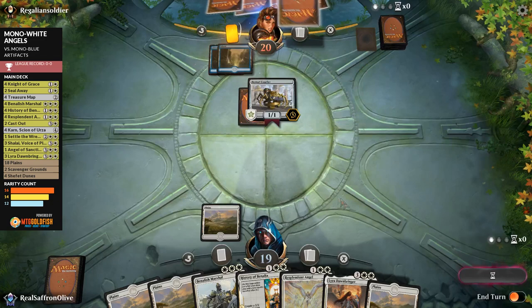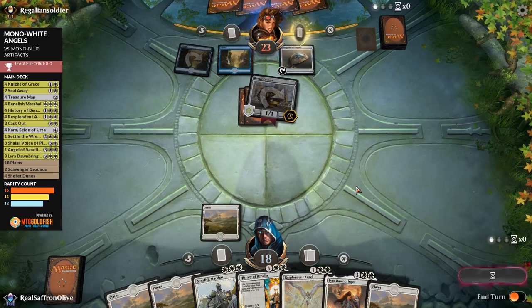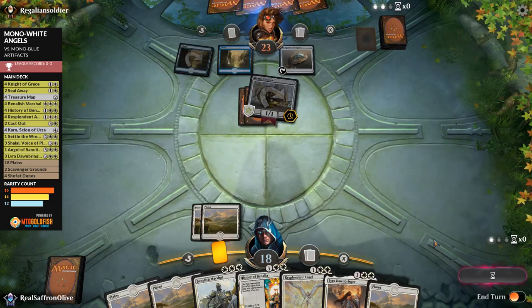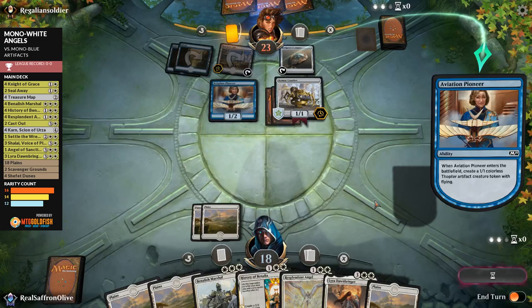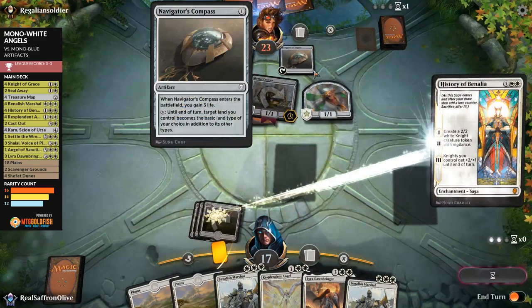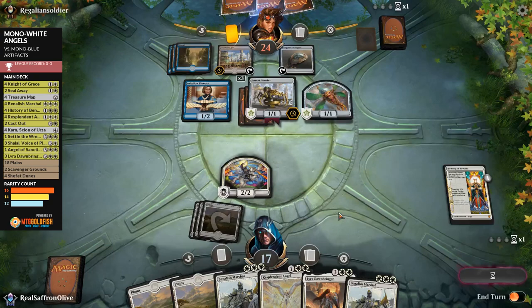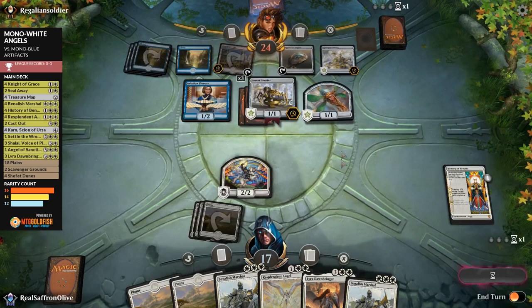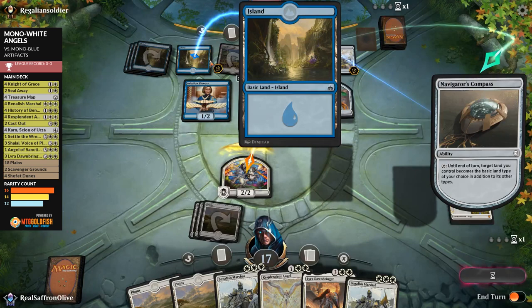Opponent plays Inventor's Fair and Aviation Pioneer. Bontu's Monument is becoming an issue. We go down to 17 and then play History of Benalia on turn 3. Let's see if our more powerful cards can catch us back up. Opponent plays extra lands — Guildmage's Forum — and looks to crack Bontu's Monument. We block to make opponent sacrifice it, and they sack Bontu's Monument after making a land.